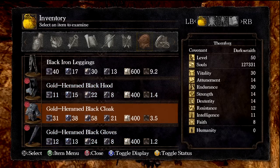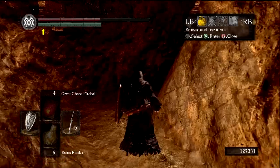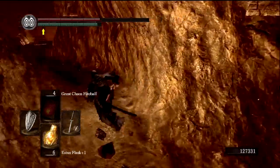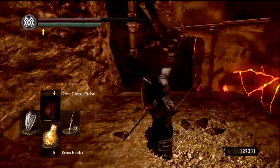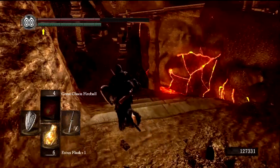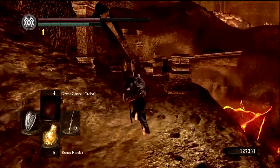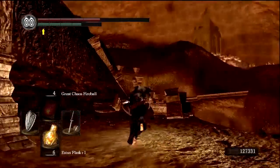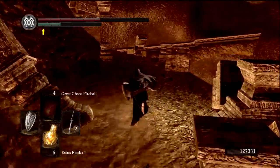It's the gold-hemmed black cloak. Fire defense is 58 — yeah, that's quite high. Our physical defense is going to be a little bit lower, but that's alright. Could use a Homeward Bone to get back to that bonfire, and in fact probably should — but instead let's run it, because I'm coming off a little of that adrenaline from the Ceaseless Discharge fight.